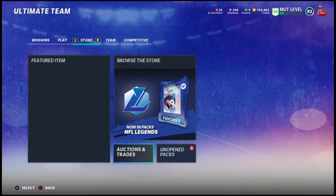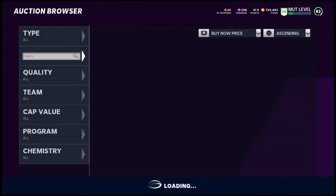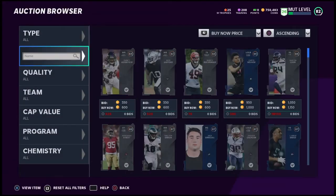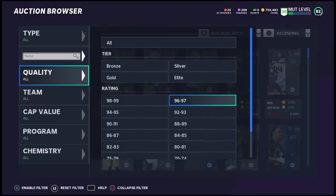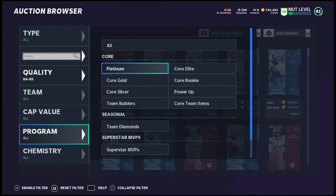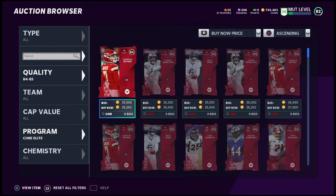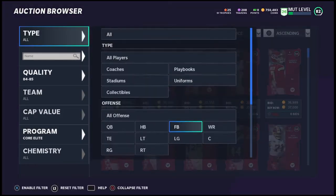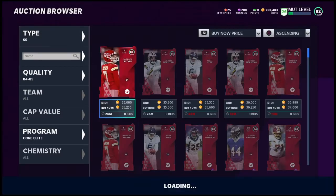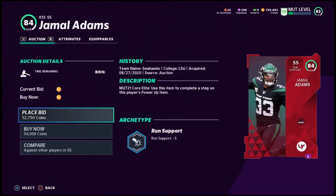If you're not running a theme team, it might be a little harder to decide who to pick. I'll show you who I think is the best choice. First, the 84 overall — there aren't a lot of great 84s. If you don't have Isaiah Simmons, the card you're going to want is Jamal Adams.